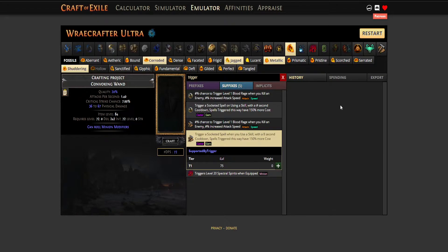The base must be a convoking wand and should be above item level 60. You will need a chaotic prime resonator, a jagged, a metallic, eroded, and a shuddering fossil.